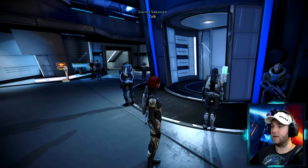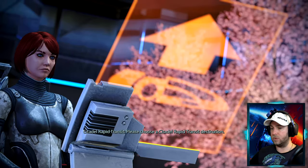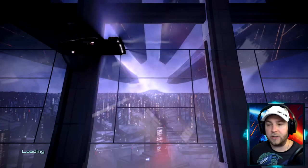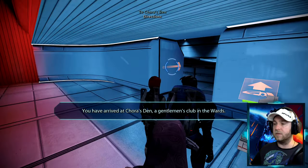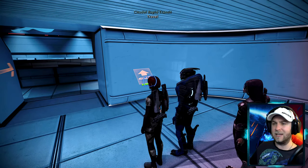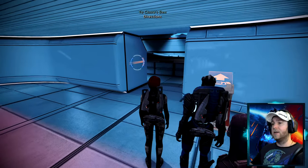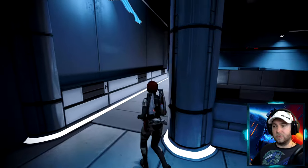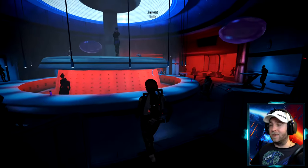We're going to the Wards to Chora's Den, the bar and nightclub. We've got a couple of side quests here: one is to talk to Harkin, the former CSEC officer who was a contact about Saren, and also there's a general in here we need to talk to for the Consort's quest — he was over-simping or harassing the Consort. Anyway, we're in the nightclub.